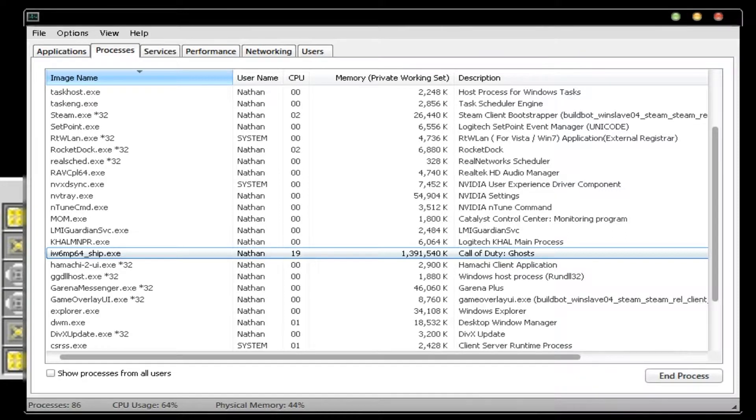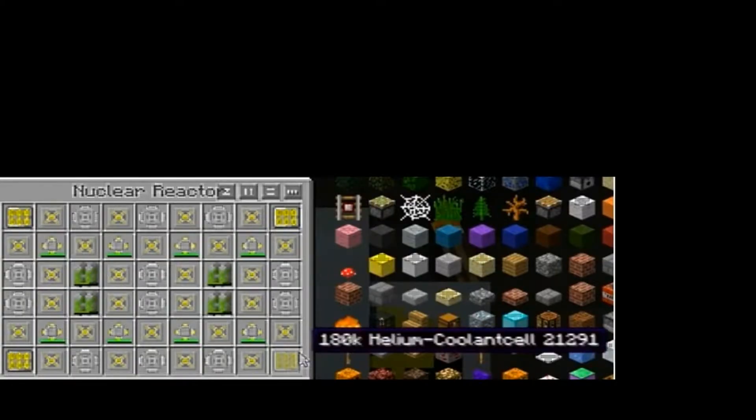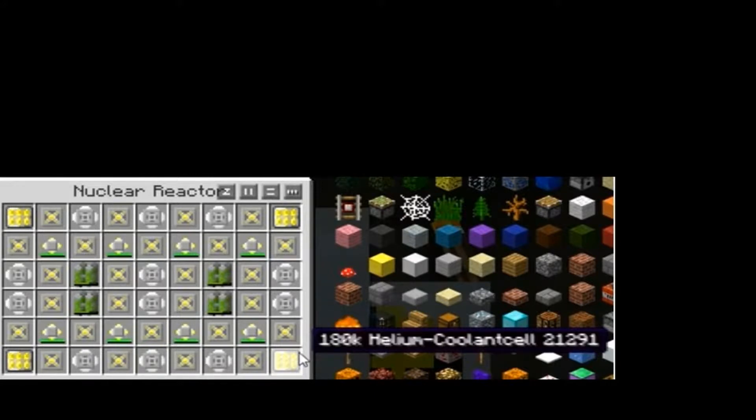If you right-click on it and go to the priority setting, it will show you're on High — and that's a no-no because it makes it unstable, laggy, glitchy, and buggy. You want to change that to Normal and your game will run perfectly.